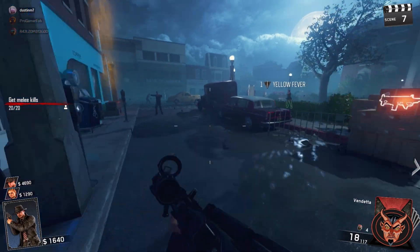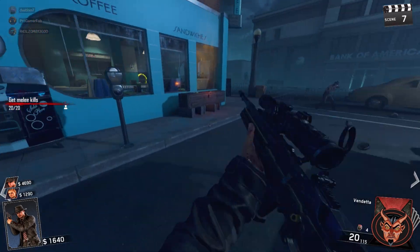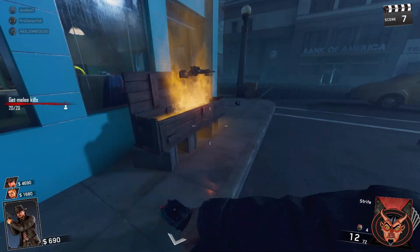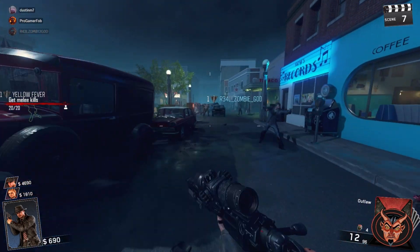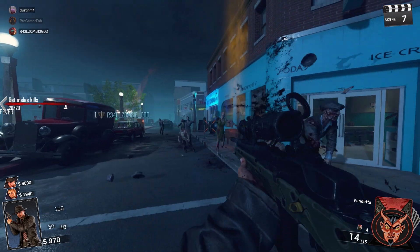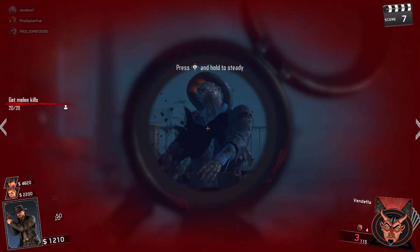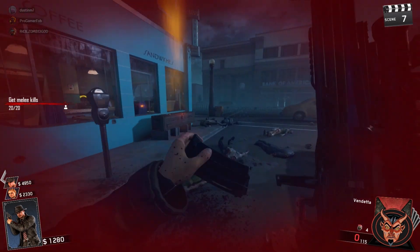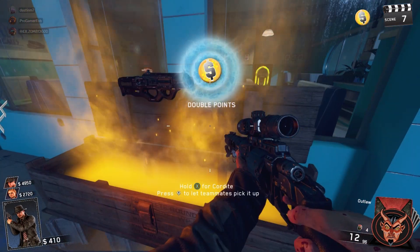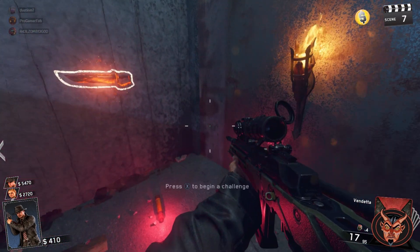I'm eight out of 20. Nine. I have a bunch of zombies right here, I'm waiting. I'm just gonna kill him — I have plenty. We got a double points — it spawned over here.